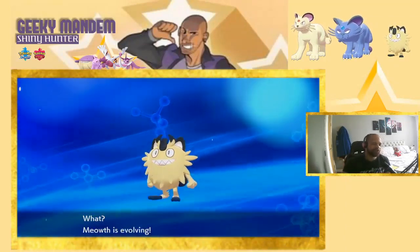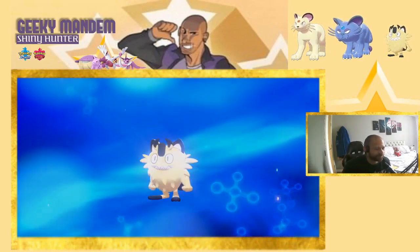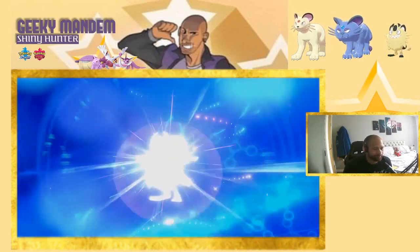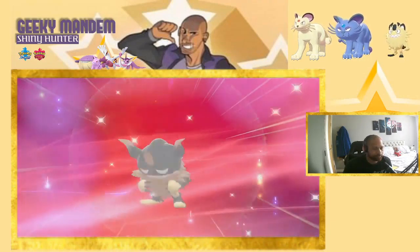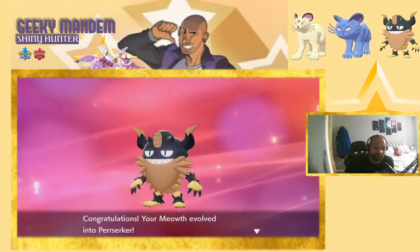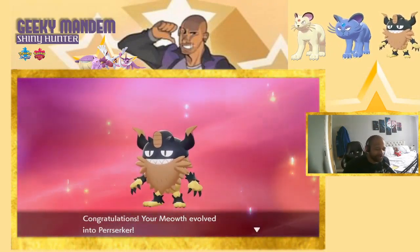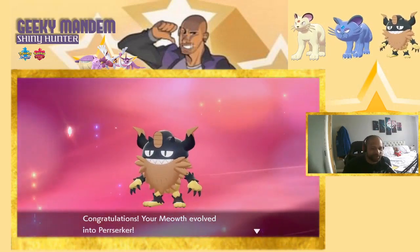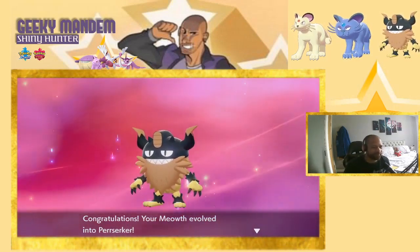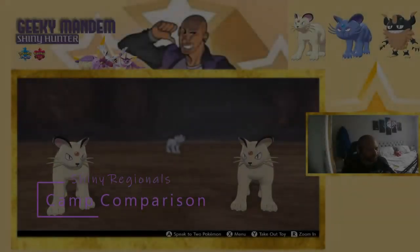Finally, the Galarian Meowth evolution. This produces a completely different, brand new Pokémon — not a Persian at all — it's called Perserker, as you can see on the screen. We'll talk about that more in just a moment.